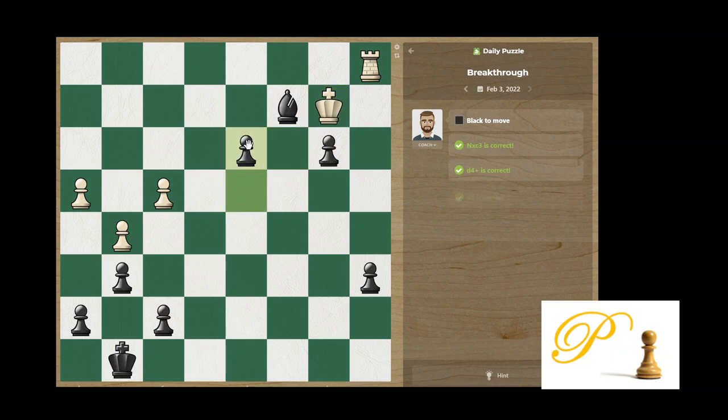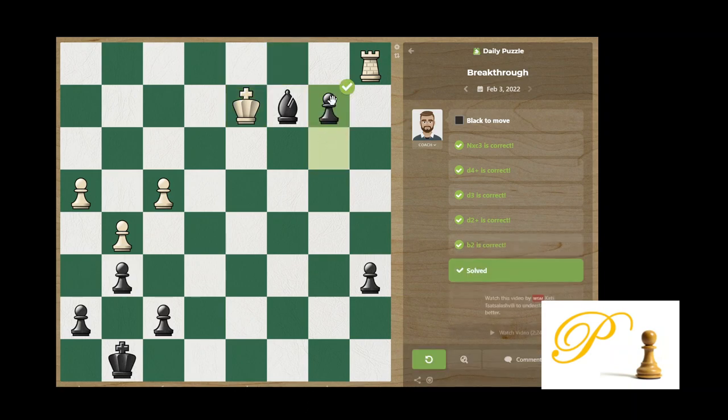Now we start pushing forward. He goes back. Here we give him the pawn — basically force him to take — luring him over here so I can't have this square. Now he takes, and then I put this piece. It's done.